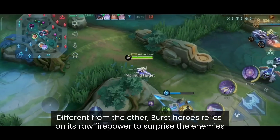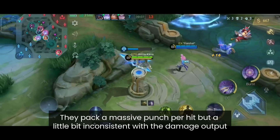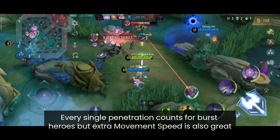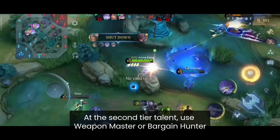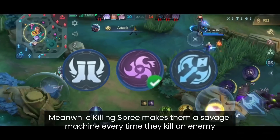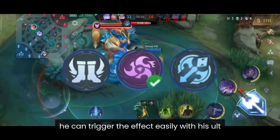Gold Lane Burst marksmen differ from standard marksmen — they rely on raw firepower to surprise enemies, packing a massive punch per hit but being more inconsistent with damage output. These heroes work best with the Assassin Emblem. For tier 1 use Rupture or Agility, as every point of penetration counts. For tier 2 use Weapon Master or Bargain Hunter. For tier 3, Quantum Charge works great with long range heroes while Killing Spree makes them savage after every kill. In Brody's case, Lethal Ignition can also be used as you can trigger the effect easily with his ultimate.